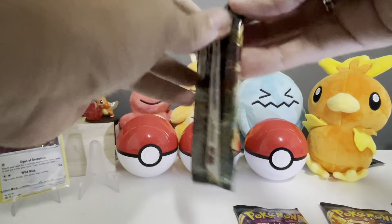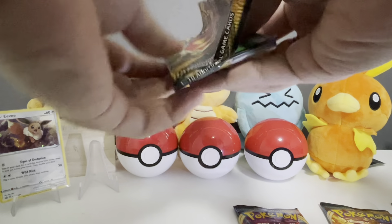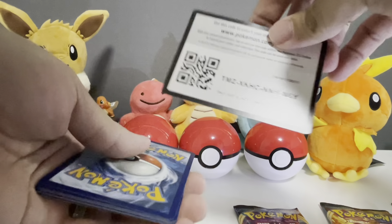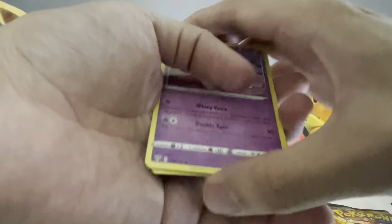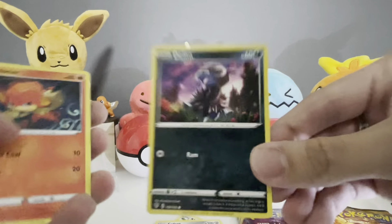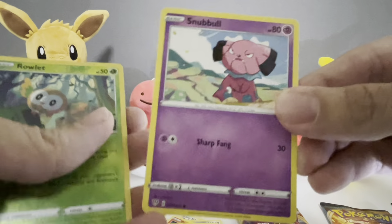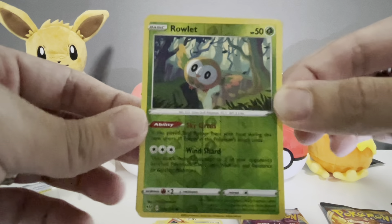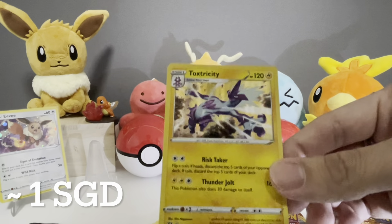First pack. Code card, and 1, 2, 3, 4 commons: Fighting energy, Vanillish, Clang, Gurdurr, Qwilfish, Dino, Pansy, Mareep, Snubble. A reverse holo — oh my gosh, look at that! And for our rare... not bad: the holo Toxtricity!